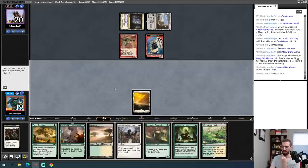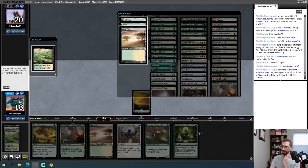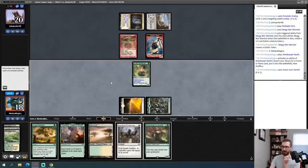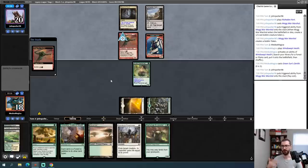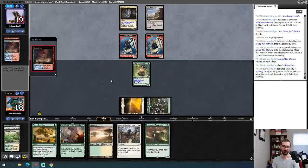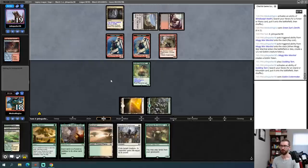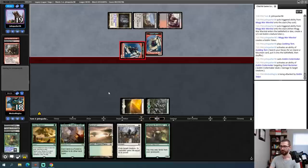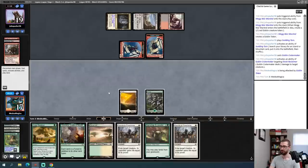I'm into Swords to Plowsharing Pashalik Mons — it's not particularly good right now but it can become good. I'm also into attacking to put my opponent below 20 so a single Merit Lodge hit is lethal. Opponent gives it up — GGs. Round three: I have an opening hand, and the interesting question is whether to Green Sun's Zenith for Dryad Arbor or play Elvish Reclaimer on turn one. I'm actually going to Green Sun for Dryad Arbor — I don't want my only green source to be Wastelanded, and this also ramps into a turn-two Knight of the Reliquary if I draw a white source.